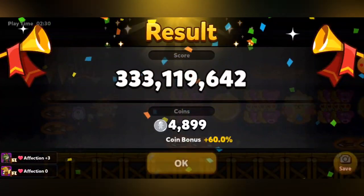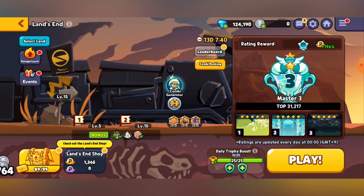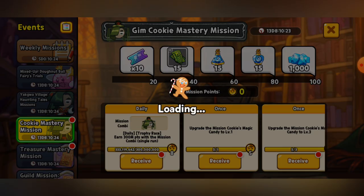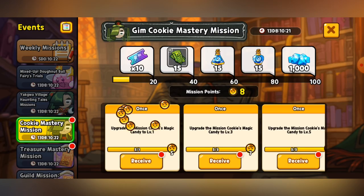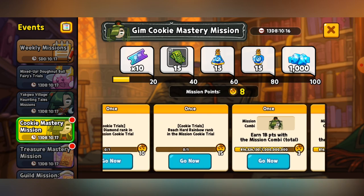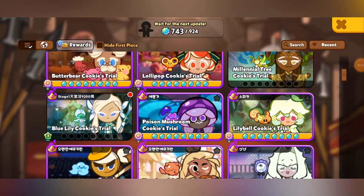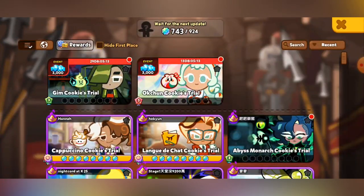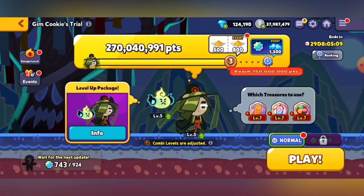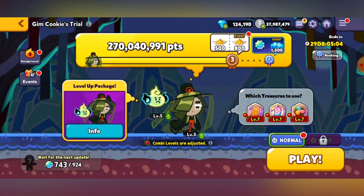You don't even need to finish your whole entire run. As long as you make it past the threshold of 300 million, you can just stop, quit, get your ingredient pouches if you have any, then go to the events, then go over to Cookie Mastery — and as you can see, the daily one is completely finished. So now you just need to go ahead and obtain more points.